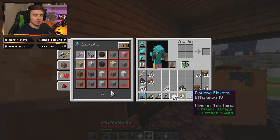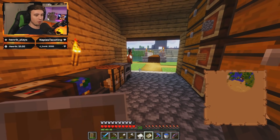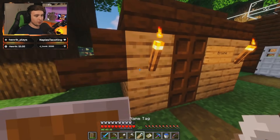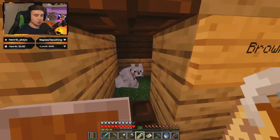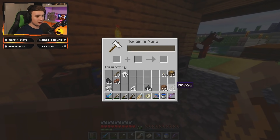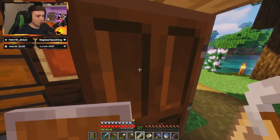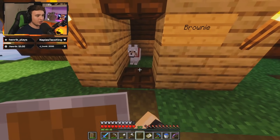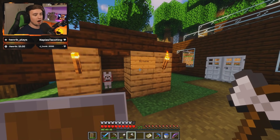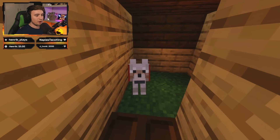Now that we've repaired the pickaxe and got a map, I've already written down the coordinates so we don't get lost. Off camera, I managed to get another name tag. Since Brownie here was our first pet, we're going to go ahead and name it. Brownie — yes! One day I'll have a name tag for all my pets, but for now, there we go. We can remove the sign, but since this is a dog house, we'll just keep it. Congratulations, Brownie — you finally have a tag.